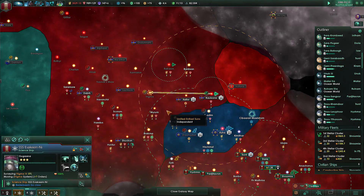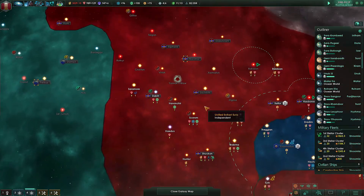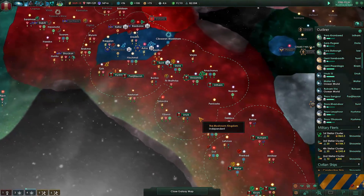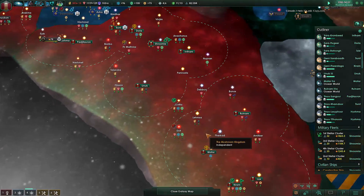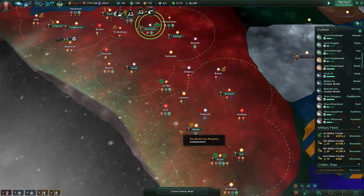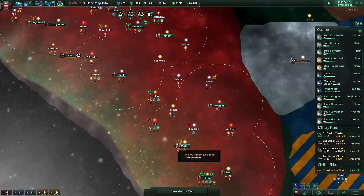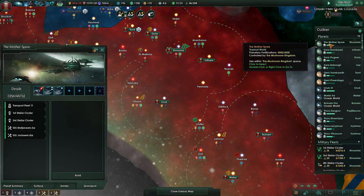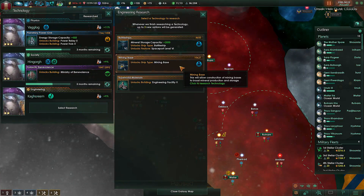Let's continue with this survey. Since his borders are still open to me, I can survey in his systems — maybe find an anomaly or two that he hasn't found yet. Let's cancel colonize. Two colonization ships. Research incoming.